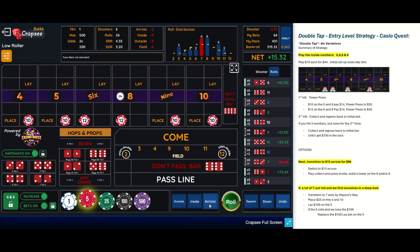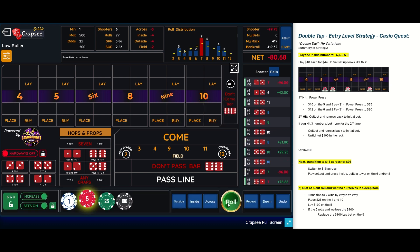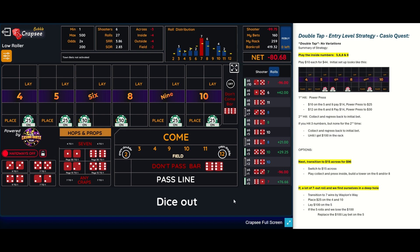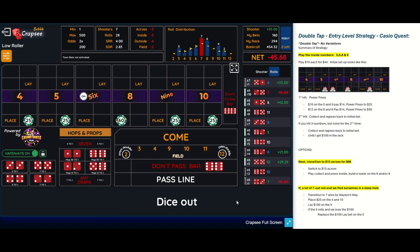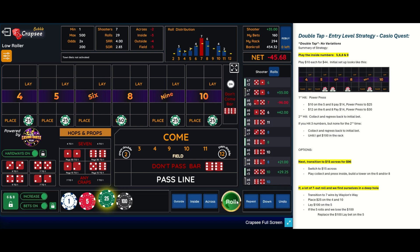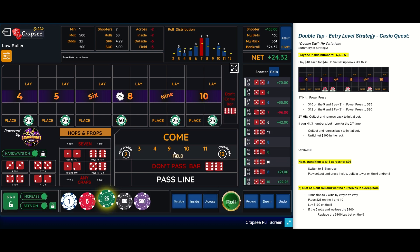So we're going to take all those bets down and go back to 96 across. And of course, there's a seven out, which puts us back into negative territory. We set back up — there's a six. So we're going to take the winnings of the six plus the bet on the six and put it on a tower on the eight. So what we want to do now is hit the eight and collect. There's another six that didn't help.